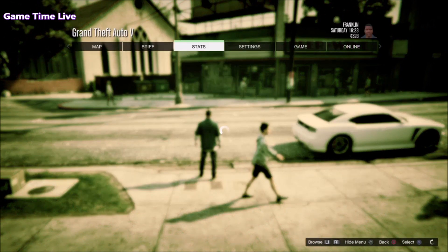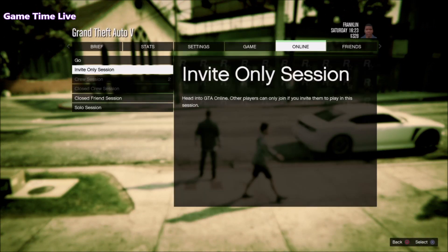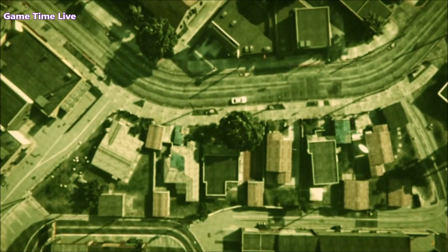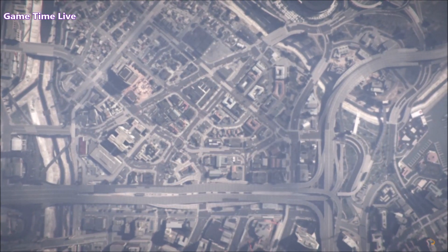Back out, go to exit to story mode. Inside story mode, make your way over to a GTA 5 invite-only session, making sure that you go into online with the character that you have shortlisted.